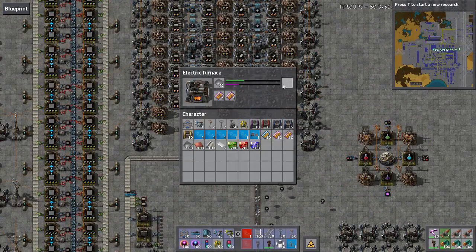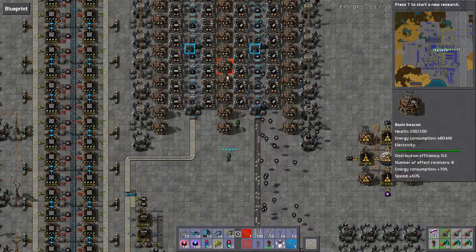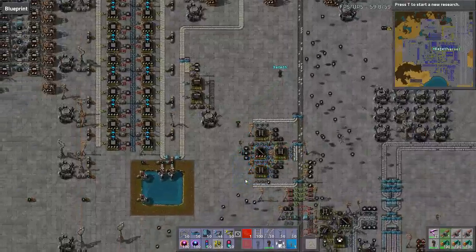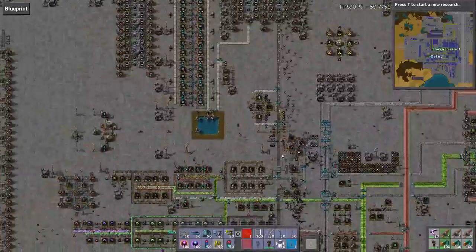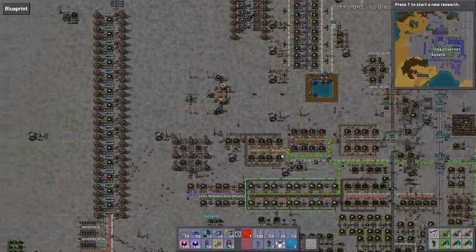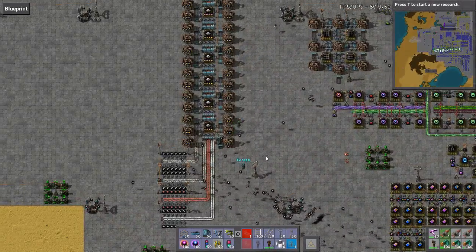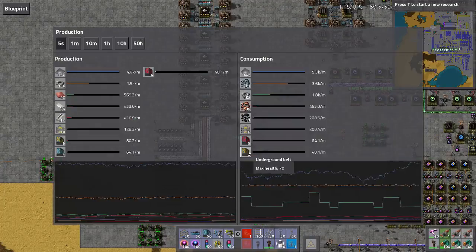What are we producing? About 400 a minute steel. Well, there's your problem - absolutely useless. And if we want to create a thousand of these a minute, that's 10,000 steel right there.